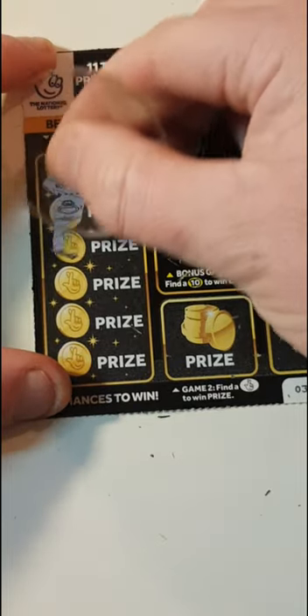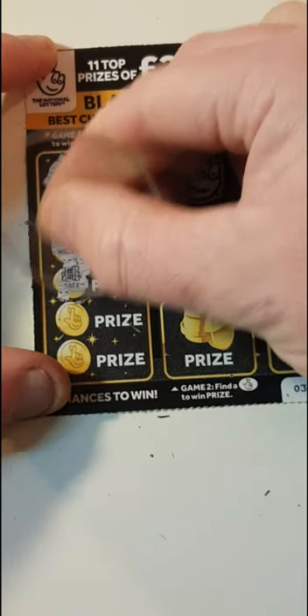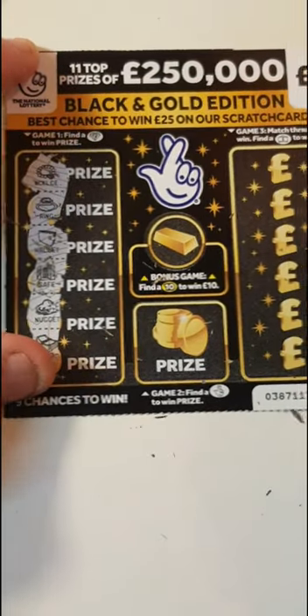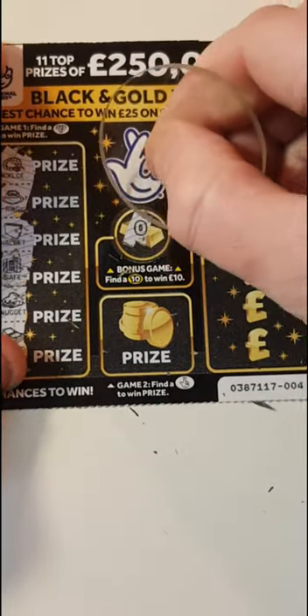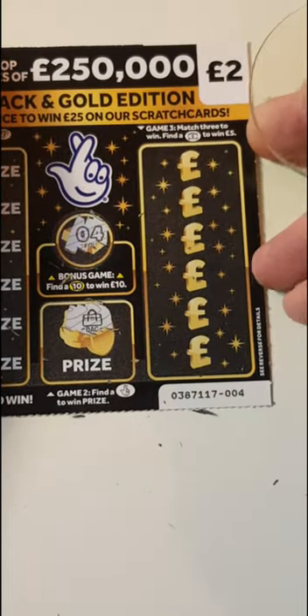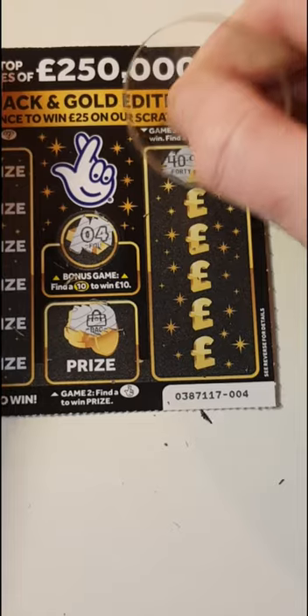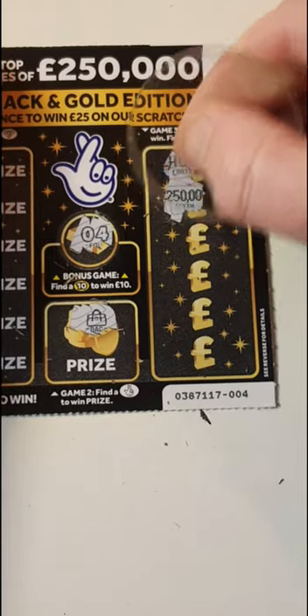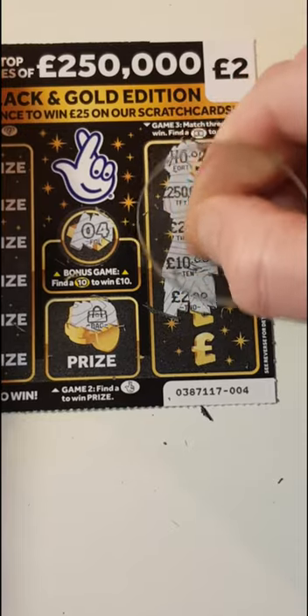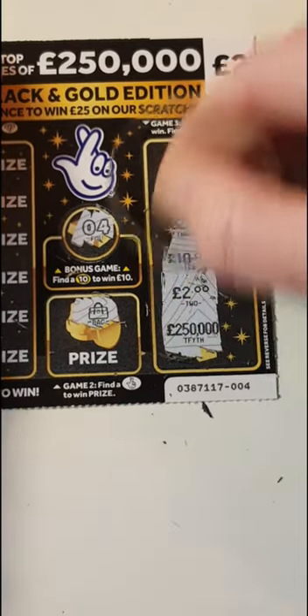So we have a necklace, a ring, a wallet, a safe, a gold nugget, and a wad. A four, a bag, forty, two hundred and fifty thousand, two hundred, ten, two, and two hundred and fifty thousand.